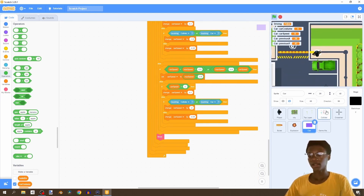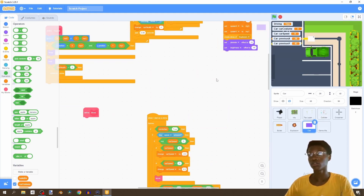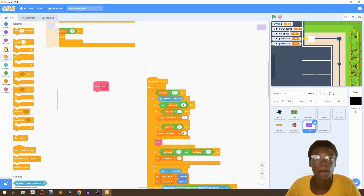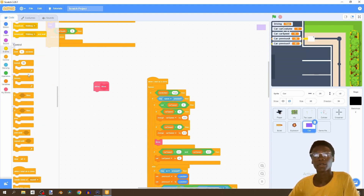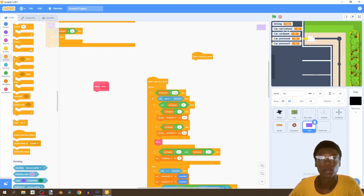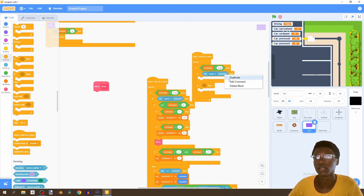Put that in the 'if key S' branch - that's all we have for our movement. If we test 'move' now, it won't work yet because the car speed doesn't affect our actual car yet. Where things start working is when we define the 'move' block. But first, in 'when I start as clone' we also want our car to turn.